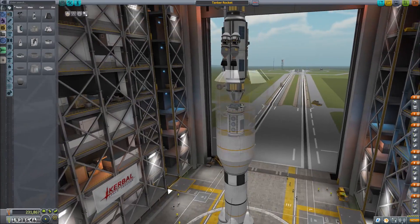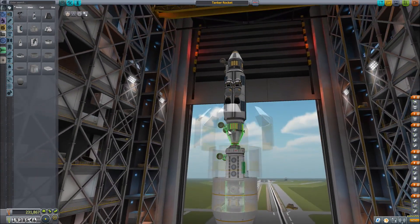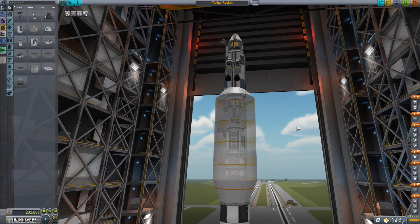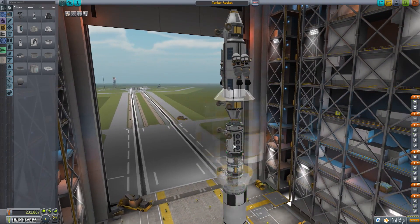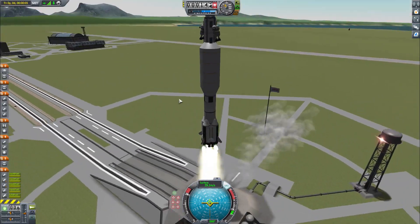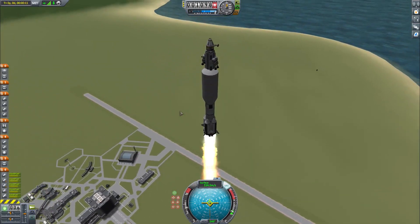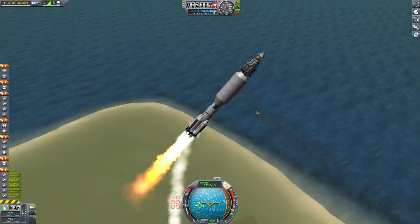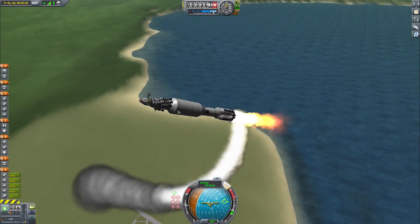As you can see, I've built a tanker which will deliver fuel from Minmus to low Kerbin orbit, and I've also built the command module for the station. Okay, and here we go with the launch. But it turns out the rocket is aerodynamically unstable — it's not going to space anytime soon.